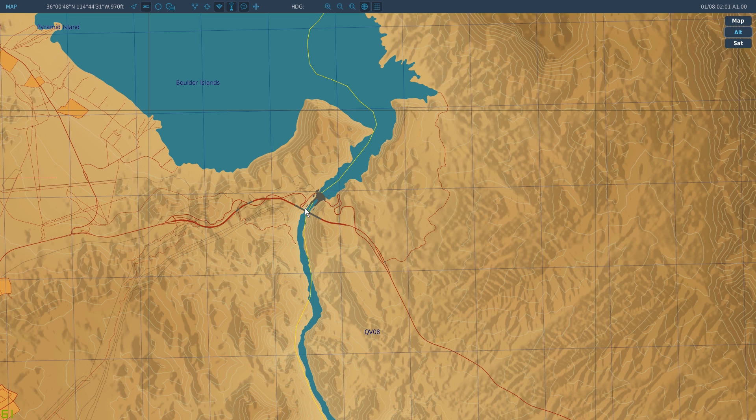For our first waypoint, we're going to put north 36°00'48" — 36, 00, 48. And then we've got west. It's west because we're west of the Prime Meridian, just to keep in mind. If you were on the Persian Gulf map or the Caucasus map, we would be east — otherwise you'll definitely screw up your INS and have waypoints who knows where. So west: 114, 44, 31.